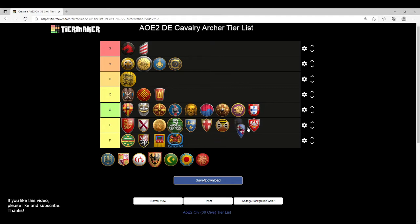Sicilians are going to go into E tier. You miss Parthian Tactics, Thumb Ring, the last armor upgrade, and you're missing Heavy Cavalry Archer completely — this is not going to work. Slavs are also going to go into E tier. You miss Bracer, Thumb Ring, Parthian Tactics. Yeah, this is not good at all.